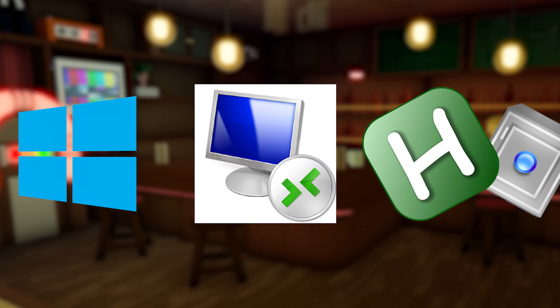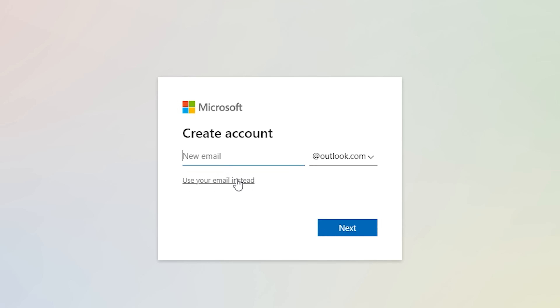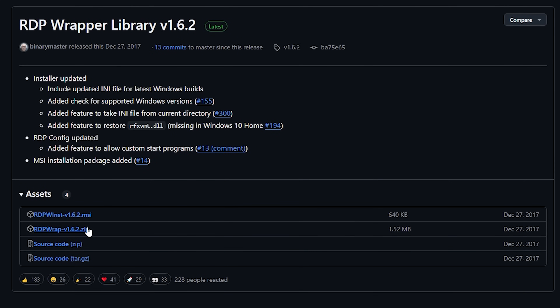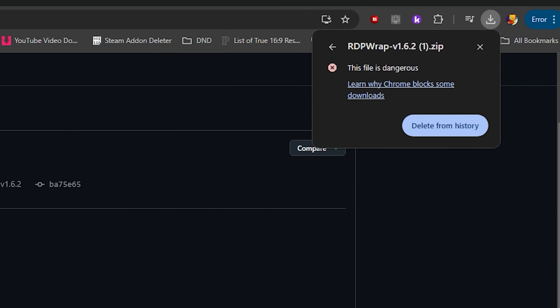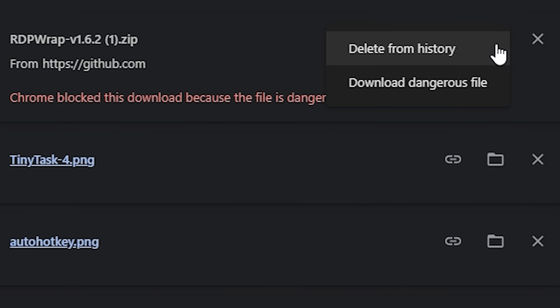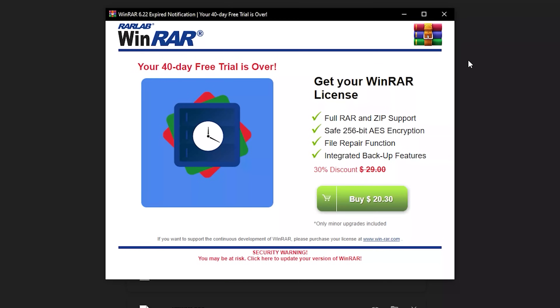The first thing you're going to want to do is go into the description, click the link to make a new Microsoft account. Once you've done that, click the next link in the description to go to the GitHub page for RDP Wrapper Library version 1.6.2 and install the zip file asset for RDP. Your computer might mark this as a dangerous file, so to bypass this, go to your downloads, click on the RDP Wrapper zip, and then click 'Download dangerous file.' Even though it calls it dangerous, it's completely harmless.